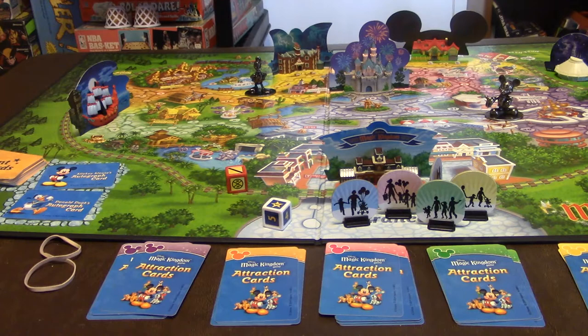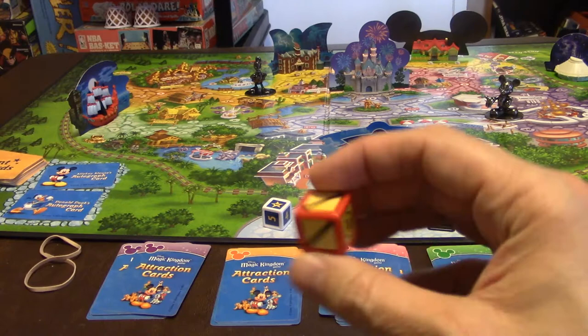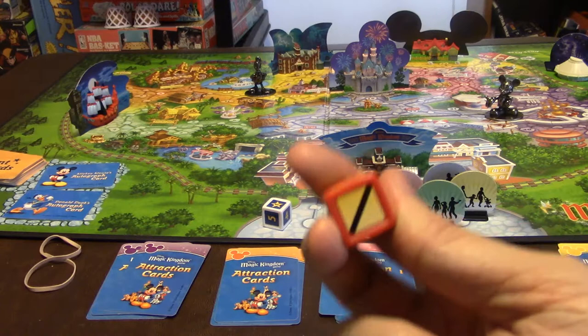Another way you can move around the board is through the railroads. There are railroad stations all around the board, and if you land on one, on your next turn you roll the railroad die. There are three successes and three fails. If you roll a success, you can travel to any other railroad station around the board, helping you get from one side to the other faster. But if you roll a blank, you're stuck there for your next turn.